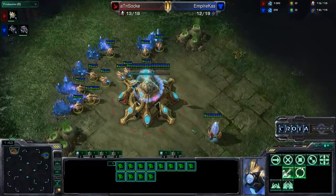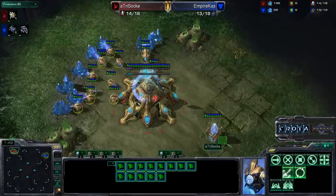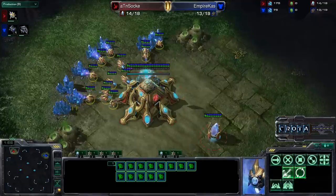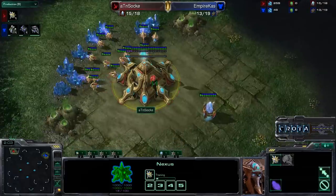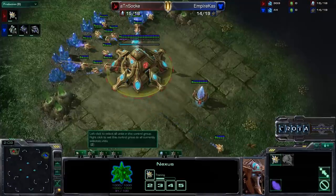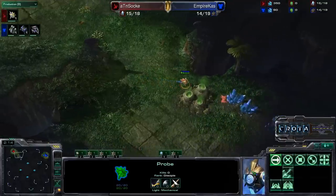At the professional high level of play, not only is it about the buildings that you have and the strategy that you're executing, but how you go about executing it. And his particular execution looked a little different to me. Anyways, we're going to see now Zouke perhaps opening up with a fast 15 nexus, and this would be a very, very optimal opening as of late for Protoss players.